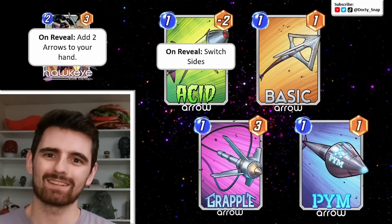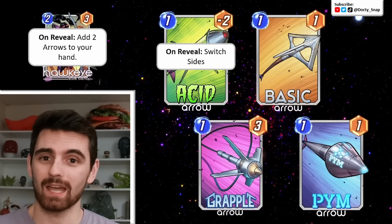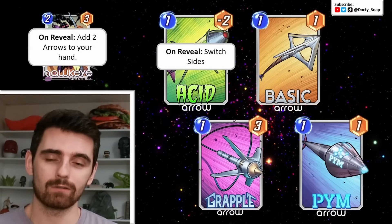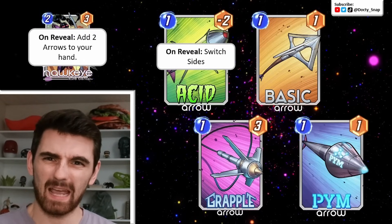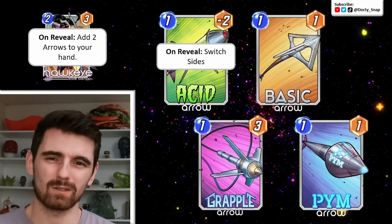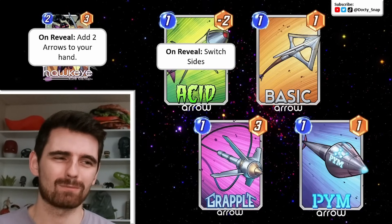First up is the Acid Arrow. It's 1-cost, minus 2 power, on reveal: switch sides. This is like a little mini, more efficient Green Goblin. All the arrows cost 1. This is the only one with negative power, and obviously it's being annoying to your opponent. This might be my favorite arrow — I just like being a jerk to my opponent.